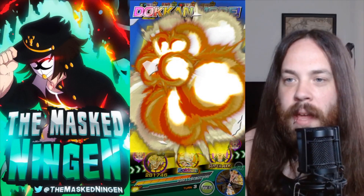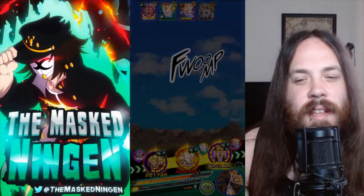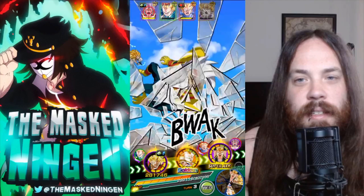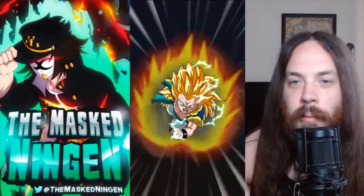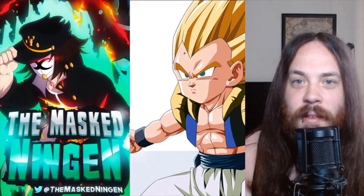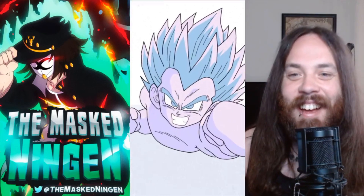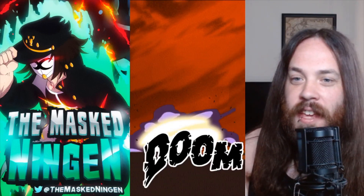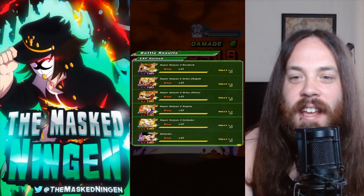Considering we have type advantage over Baby, I feel like this is going to be GG. Trunks still has a lot of HP left though. If the Dokon attack crits on Trunks then it'll be GG, because this is a pretty big damage number, especially on Baby himself with the type advantage. 6 million almost! He survived, but Trunks didn't. INT Gotenks is going to come in with the Ghost, blow up in his face, million damage, get the stun, and there we go.